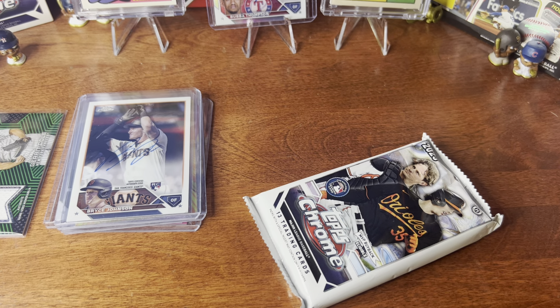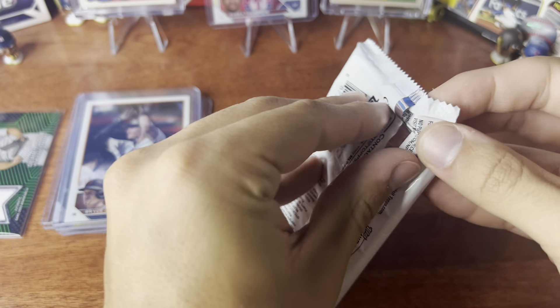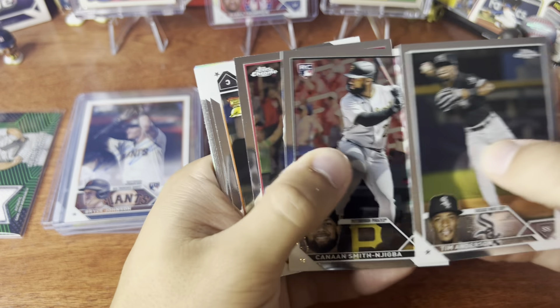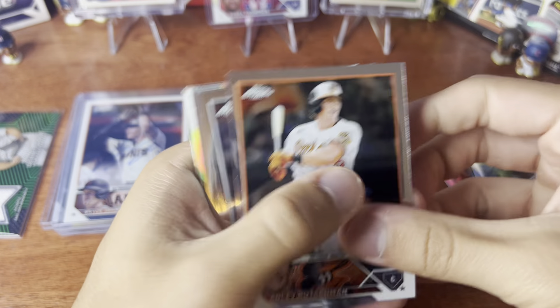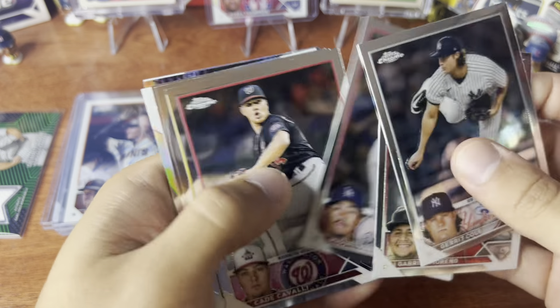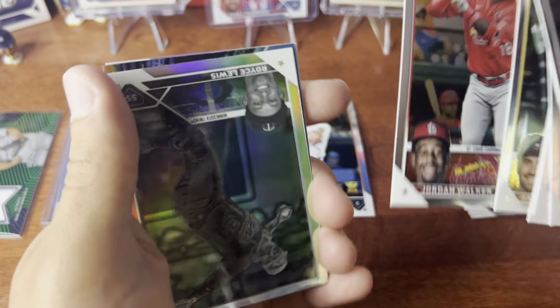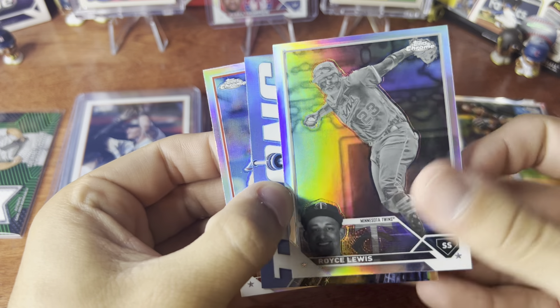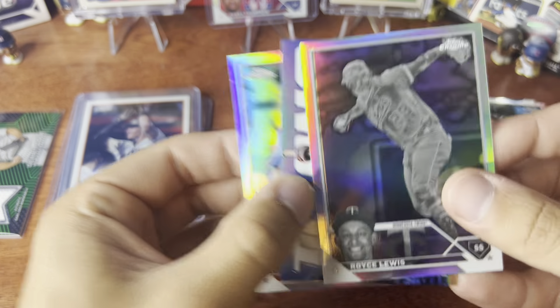I'm taking this pack by pack — one in front of the camera at a time. I don't want to mess anything up. 13 cards per pack, three autographs. I've heard nothing but good stuff about the jumbos — chances for frozen fractures, taco fractures. Who's this? Adley Russman — that's a big one! Jordan Walker — oh my god, we got a negative! Another negative!